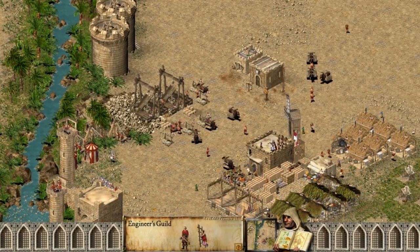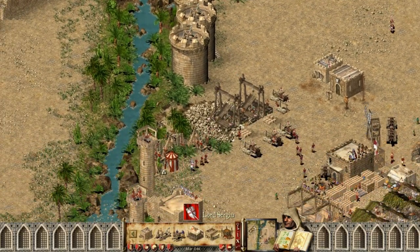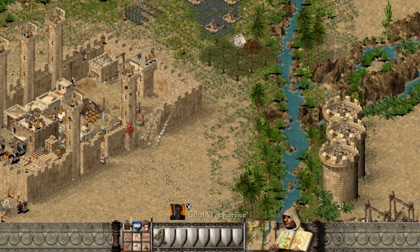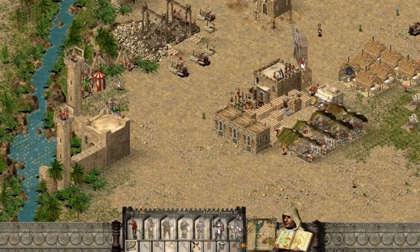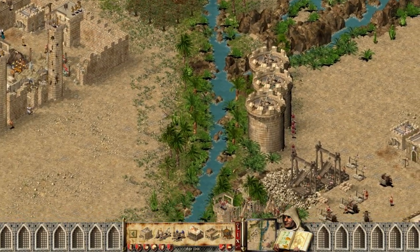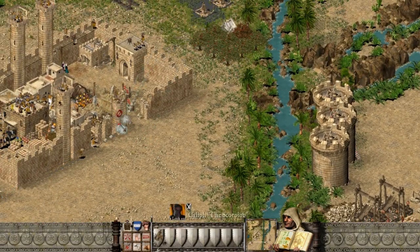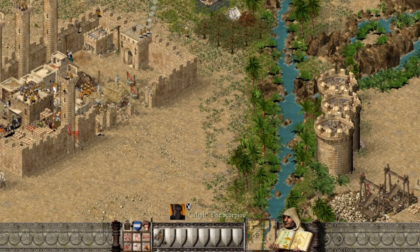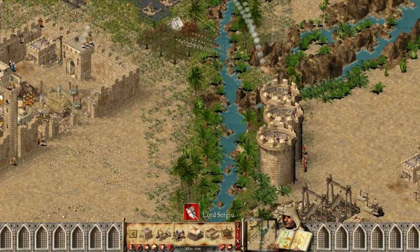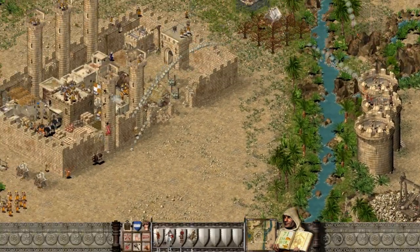Let's make six more engineers — one for each siege equipment. If I take down this tower, everything will be very good. Come on, one more hit. Okay, they started to hit my mangonels. Yeah, one more. I'm kind of in a hurry, that's not good — always be patient.